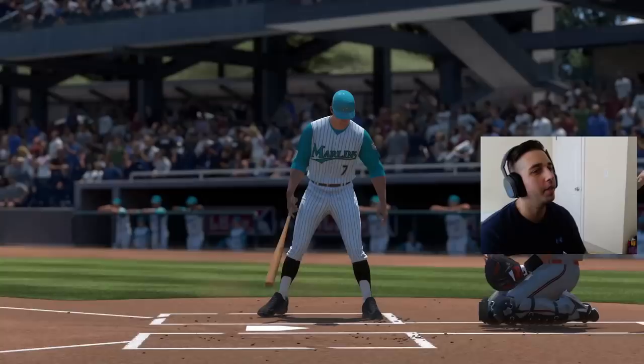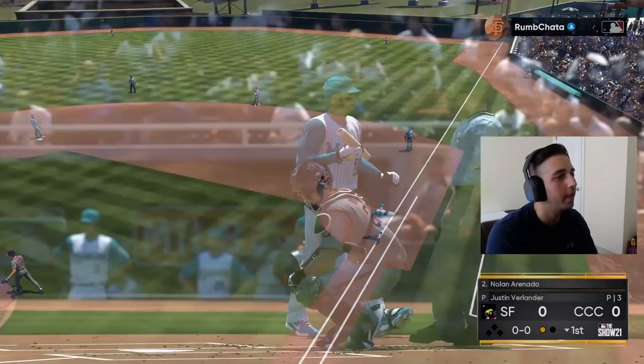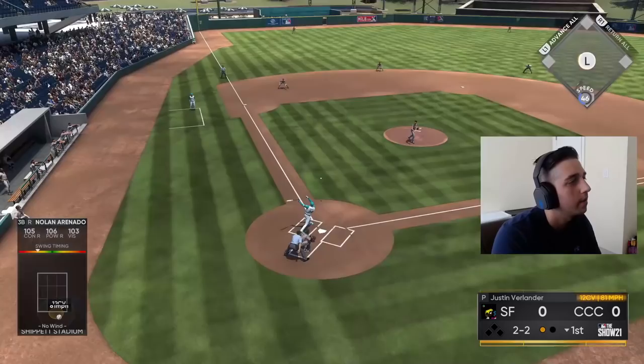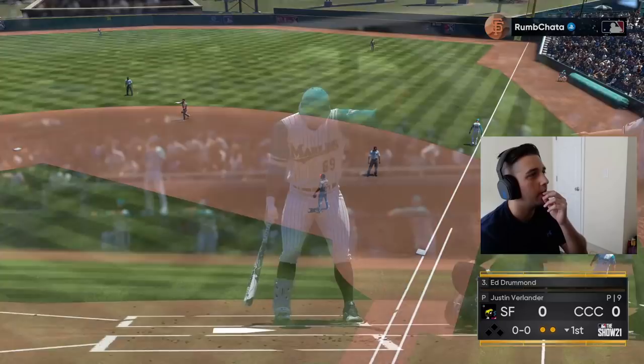We missed a hanging curveball — had the timing for it but completely missed it with our PCI. Here comes the debut man Arenado! He swings at a 12-6 curveball underneath the zone — easy ground ball over to third. That pitch is hittable but it's not a pitch we want to swing at. Should have been a three-two count. Gotta be better.